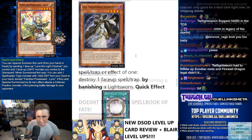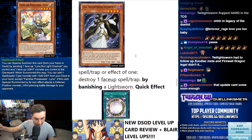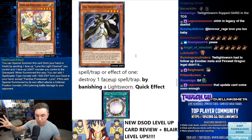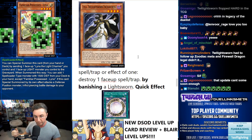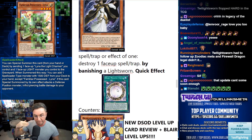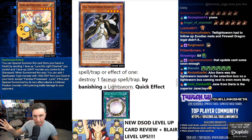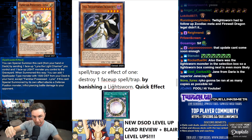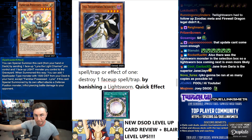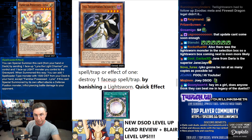Lila — when a spell or trap card or its effect is activated, you can quickly destroy a face-up spell or trap at chain link 2 by banishing another Lightsworn monster. So if they activate Circle or Circle's effect, Lila will destroy it. This will be good while Dark Magician is top tier — counter dirty Dark Magicians with Lila.